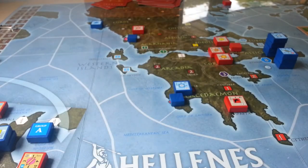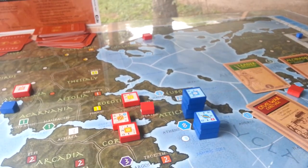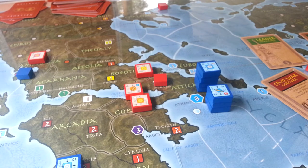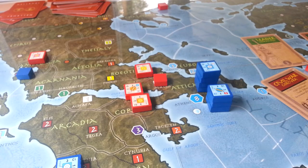Both sides are pretty much either raising or mustering forces and increasing their combat capacity, so the Athenians are recruiting. And from what I understand — I've read the rules and the summary and all these other bits and pieces — you have to muster into your like-colour locations, which should be your capitals or home province or whatever they want to call it.